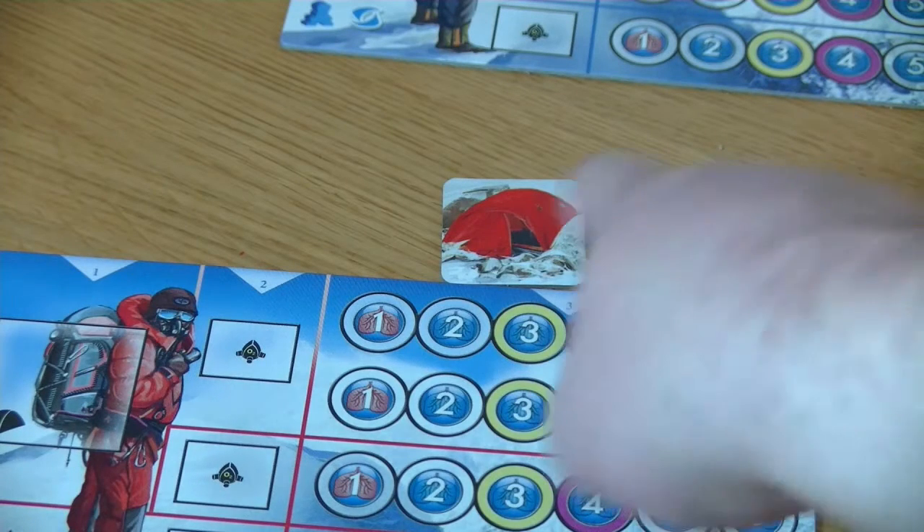Each player has two camp tokens which they can use during the game. Once they are placed they will stay where they are. Of course they can also be dropped from the game if you don't want to carry them any longer, but then they are gone.